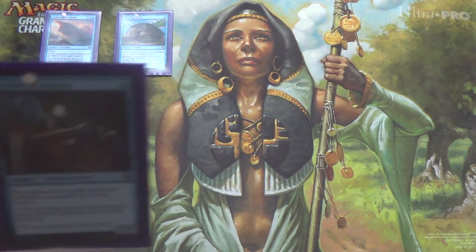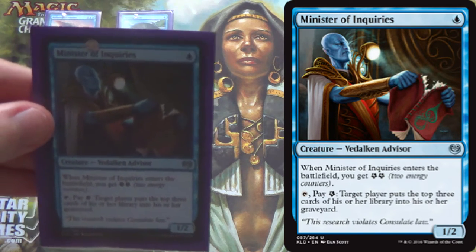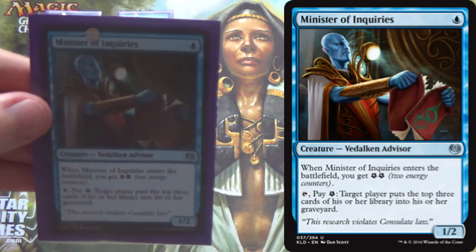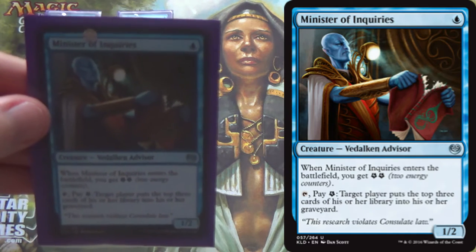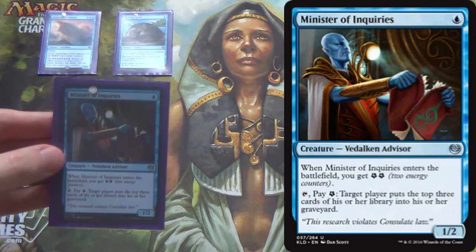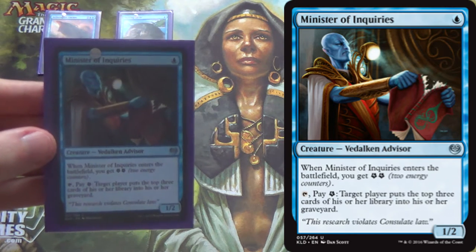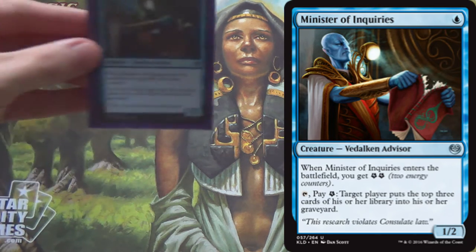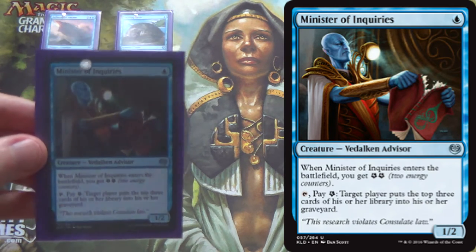This card also serves a similar function. Minister of Inquiries — 1 mana, you gain 2 energy, and you can tap it and pay 1 energy: target player puts the top 3 cards of their library into their graveyard. Not truly a win condition, though in testing against Rakdos Vampires I did use it to win — but that's very corner case. Aethersquall Ancient bounces the rest of the field, but if they have a haste creature you can't swing. So you tap Minister of Inquiries, mill them 3, bounce everything with Aethersquall Ancient, play it again — rinse and repeat — and you can mill them out.